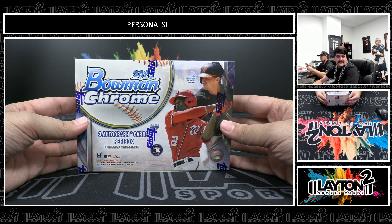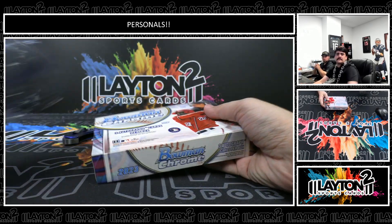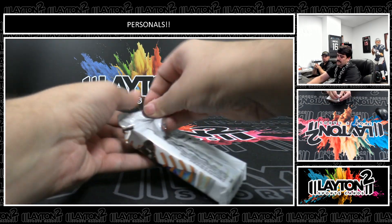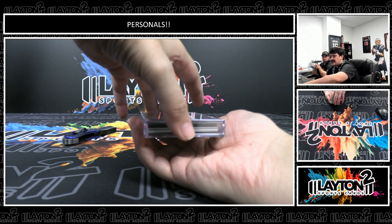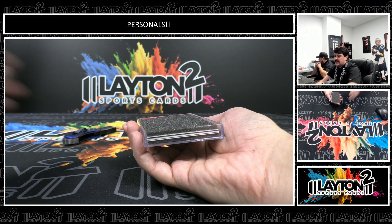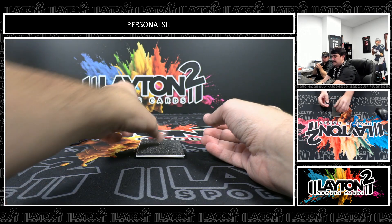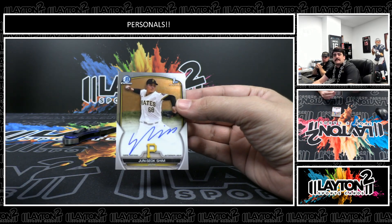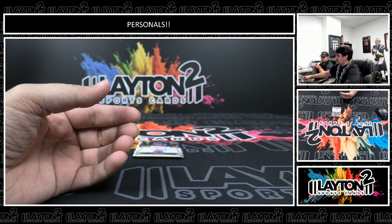And box three — good luck here, Jeffrey. We had three boxes of hobby, three boxes of Choice. There's a Jun Seok Shim, first for the Pirates — good looking pitching prospect for the Pirates. Shim on the base auto. We've got Joel Diaz on the base auto, Mets, first Bowman base. Joel Diaz, pitcher.